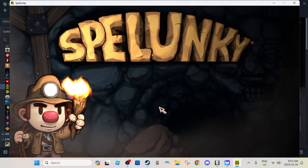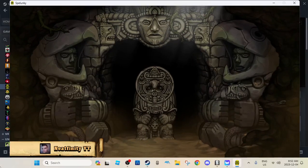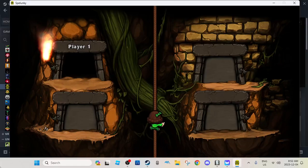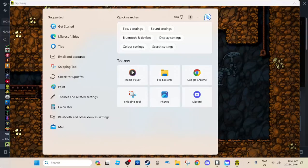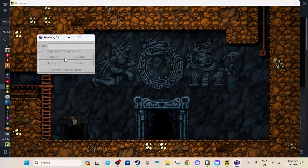To use it without crashing your game like an absolute buffoon, you go into the game first, then load in — I'm going to use a controller because it's a lot faster than mouse and keyboard. Once you've done that, you can now turn on Frozlunky. It works perfectly.